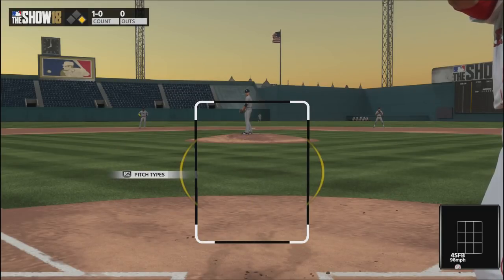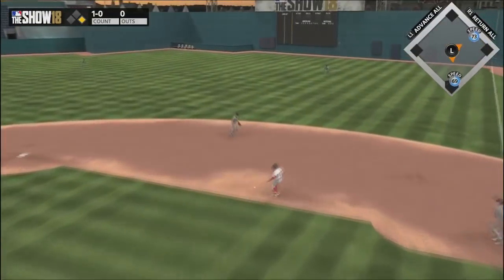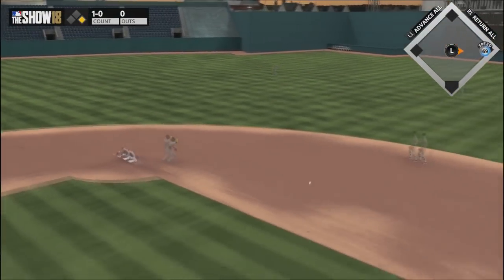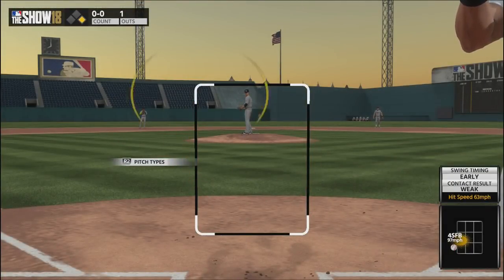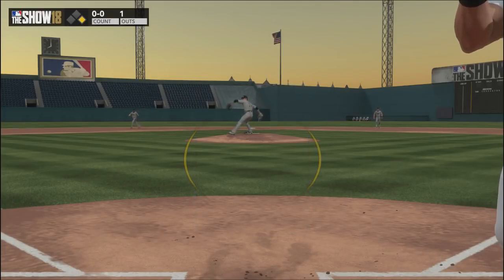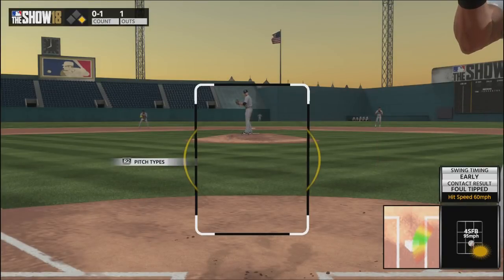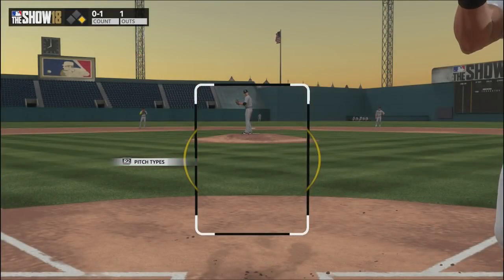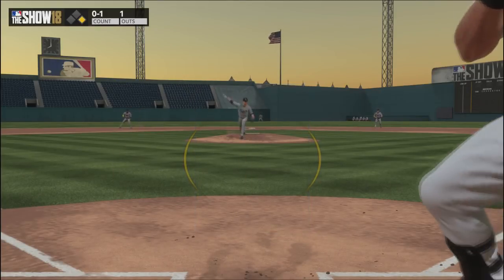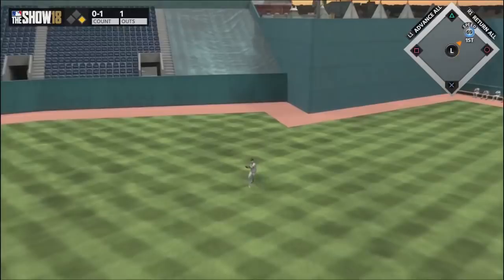Now let's get into something I've started calling the 2K4 method. This was kind of thought up by Cardinal Bird and Movie Gaming last year, but not a lot of people took it up except for me. The method entails taking until you have two strikes — no matter what — until the end of the fourth inning of every game. Once you have two strikes, it's just like a normal at-bat.